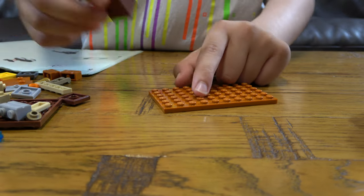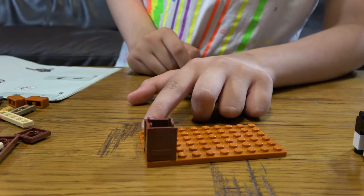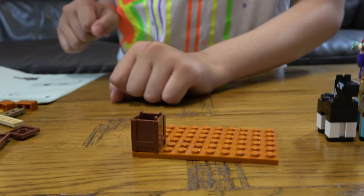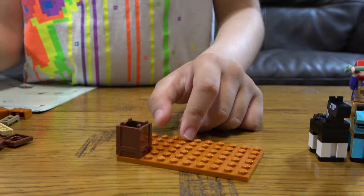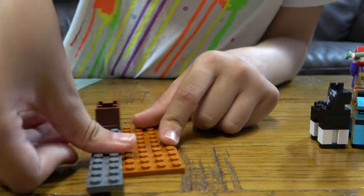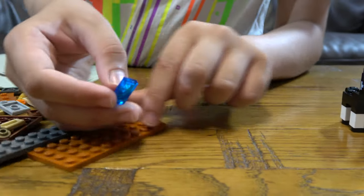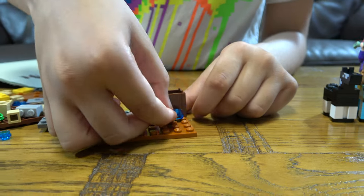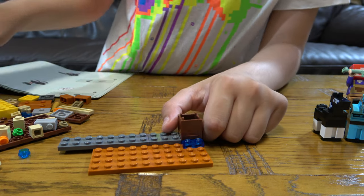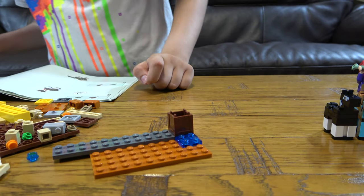First we're going to place this box here. And you're wondering about the skeleton horse and the actual skeleton — well, that is not in the instructions right now. This comes first in the instructions, so that's what I have to do. Then two of these for like water — this is kind of like terracotta on the floor, and this is water, and this is like a box.